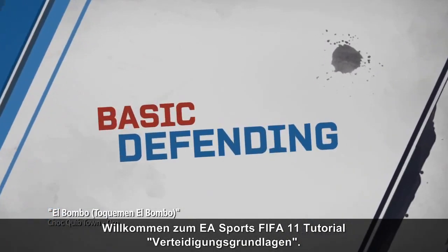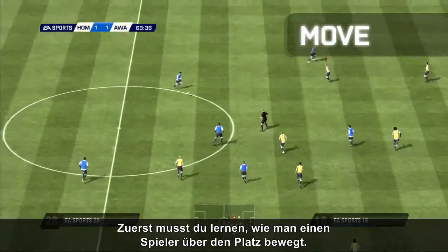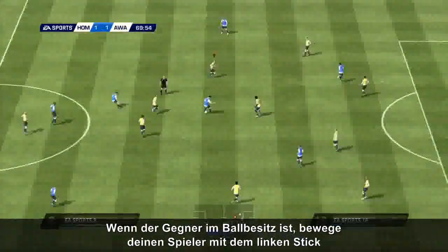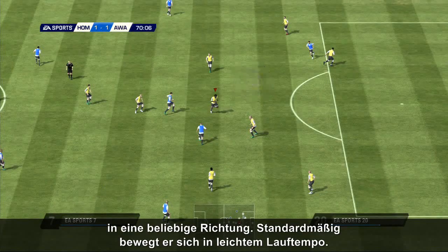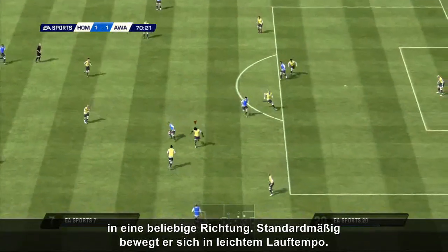Welcome to the EA Sports basic defending tutorial. The first thing you'll need to learn is how to move a player on the pitch. While the opposition has possession of the ball, move your player by moving the left stick in any direction. By default, your player moves at a jog.